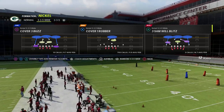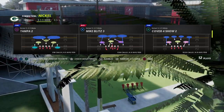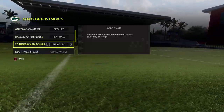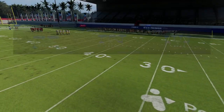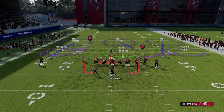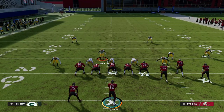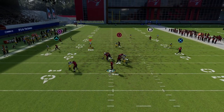The Mike Blitz 3 is actually a Cover 3 match defense - it's really a good zone blitz. All we're going to do is QB contain, that's literally it. I notice we have this bluff blitz with a three-receiver hook zone, and if you watch at the snap of the ball, standing about right here he's going to kind of fake and then you'll see these really nice contains.